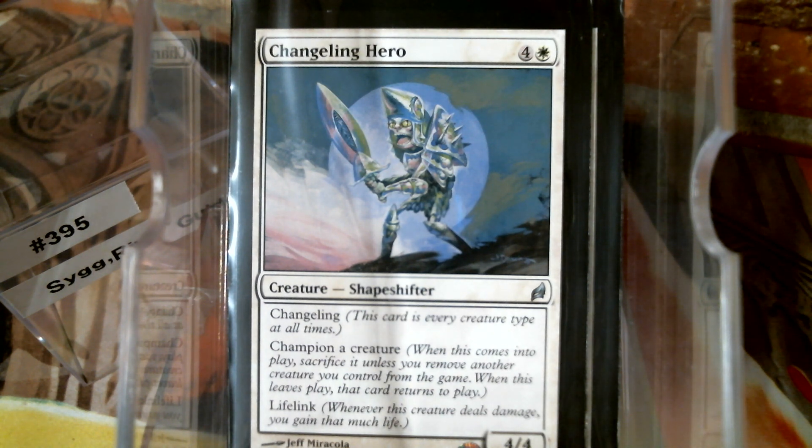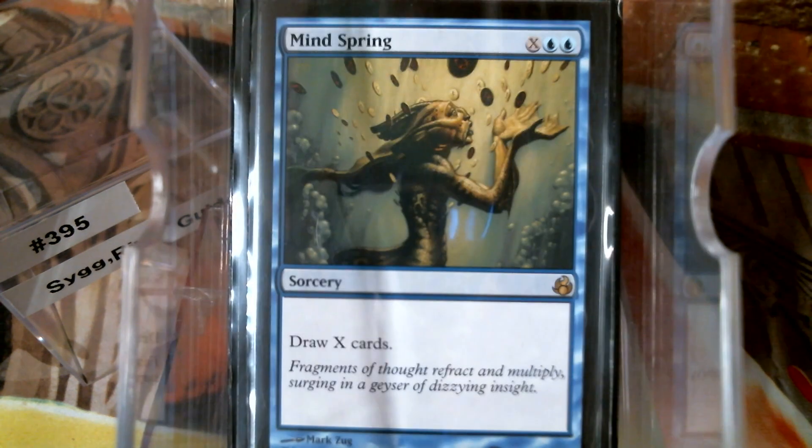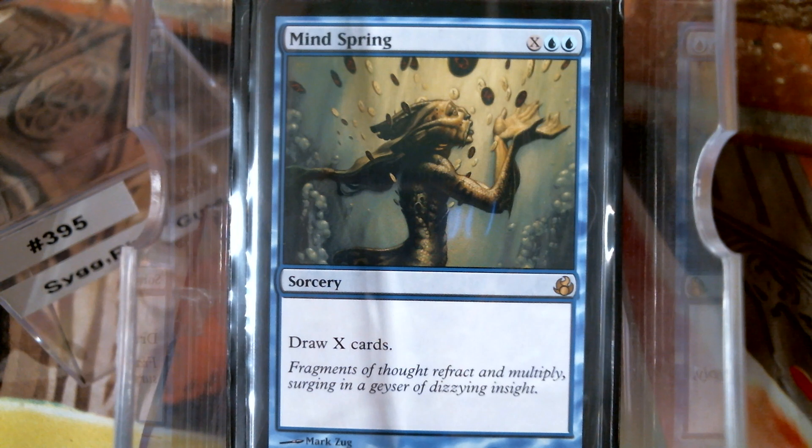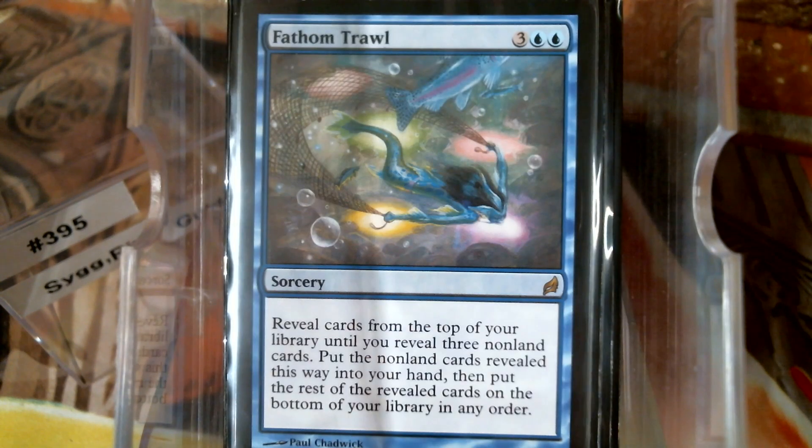Sorcery-wise — I have this grouped by card type — this was also the one and only block that gave us the Tribal card type, which I like. The reason I like Tribal is that Harbinger can go get a merfolk card, and a Tribal card counts as a merfolk card, so it can go find the sorcery — that's the beautiful part, just like your elvish one can get Elvish Promenade. This is just a token-making machine. Of course we've got Mindspring for card draw — this was the very first time they ever gave us Mindspring. Distant Melody is another really good card draw in a tribal deck, and of course Fathom Trawl.